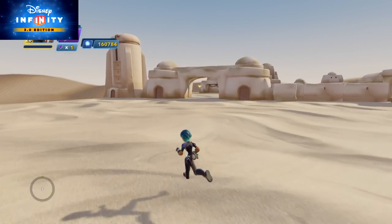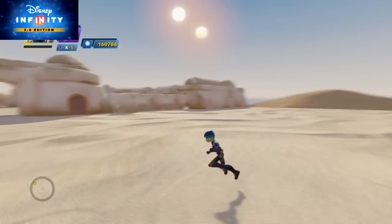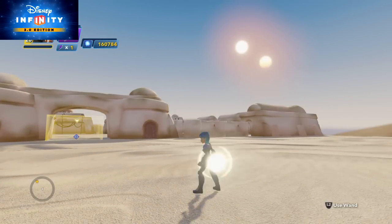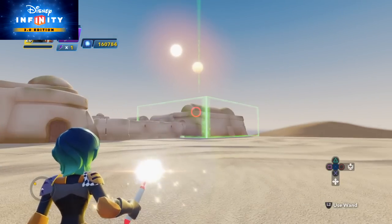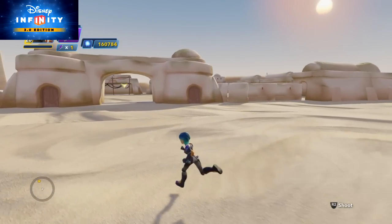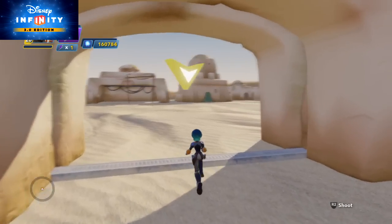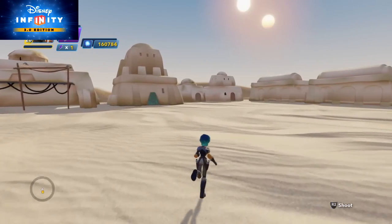Now, the moment perhaps some of you have been waiting for — we're going to take on some bad guys. This is the exact same toy box that Ezra practiced in, except at the time I hadn't unlocked all of these Tatooine set pieces. Now that I have, I figured I'd go ahead and decorate it like Tatooine. So let's go ahead and enter this gate, which is going to spawn a group of enemies over there.